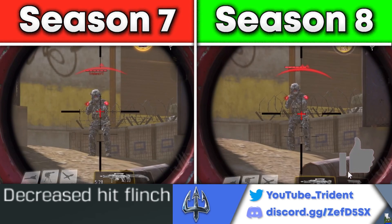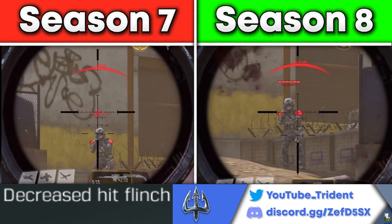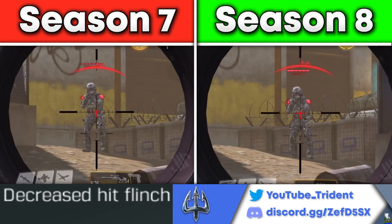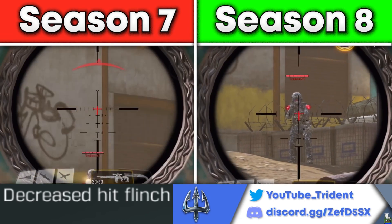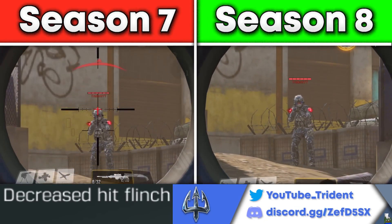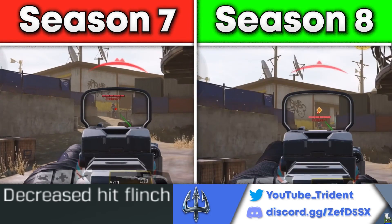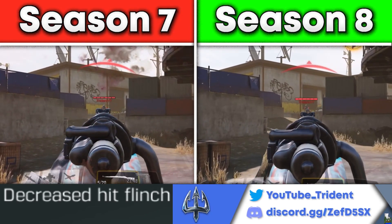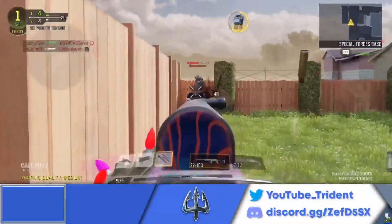Next, the Locus and the Locus with Toughness; the Arctic .50 and the Arctic with Toughness; the Rytec AMR and the Rytec with Toughness; the Outlaw and the Outlaw with Toughness; the infamous NA45 and the NA45 with Toughness; the M21 EBR and the M21 with Toughness; the XPR-50 and the XPR with Toughness; the SKS and the SKS with Toughness; the SPR and the SPR with Toughness; the Kilo and the Kilo with Toughness; and finally the MK2 and the MK2 with Toughness.